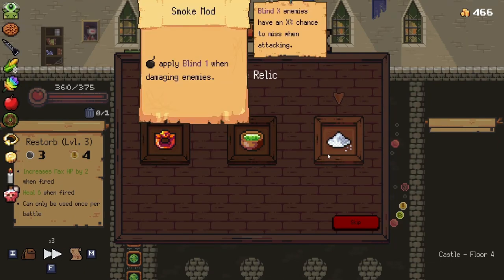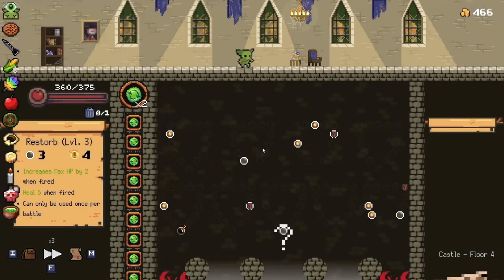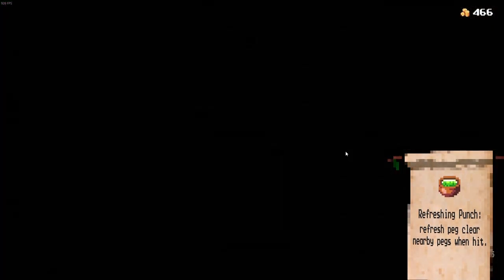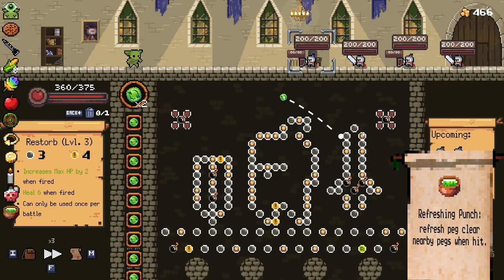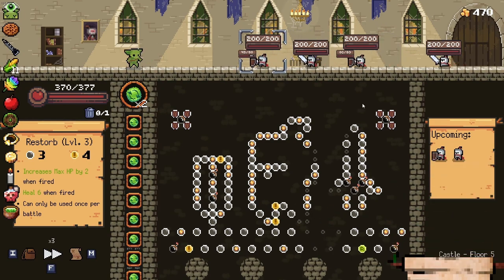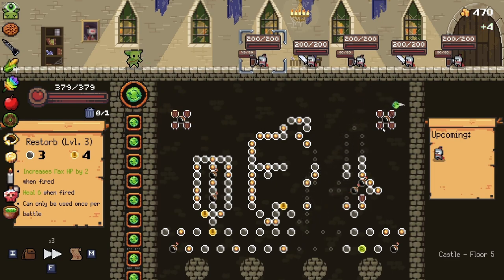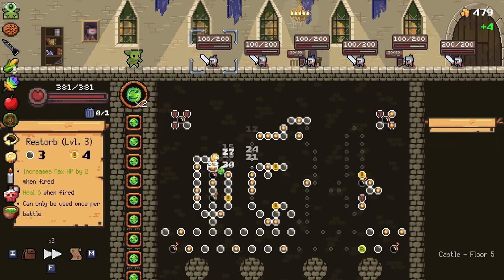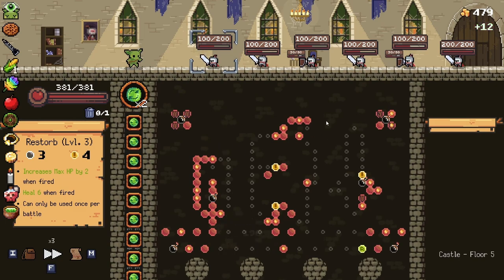I think I'm going to go for Refreshing Punch — I feel like that's probably a good option. This could be another long fight, and that being said it's totally fine. Long fights are actually pretty good especially for this specific build, because we are actively trying to go through as many orbs as we can, because that increases our health.